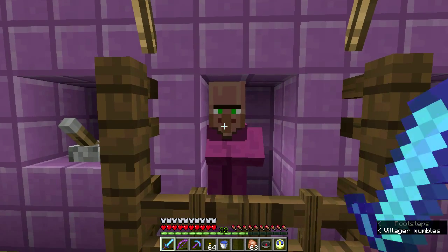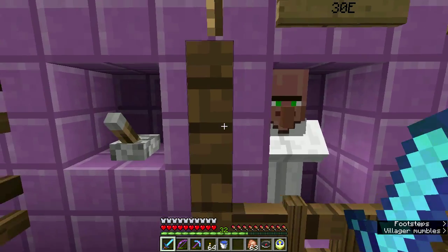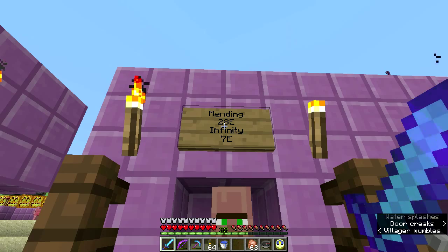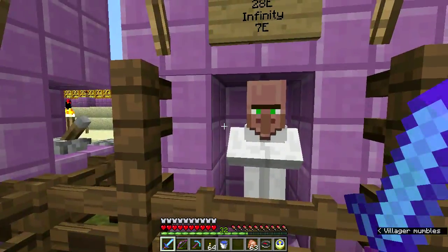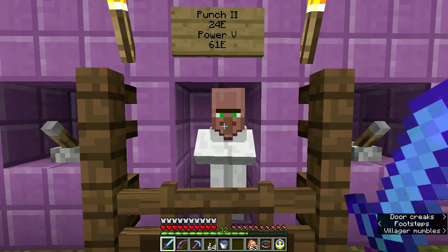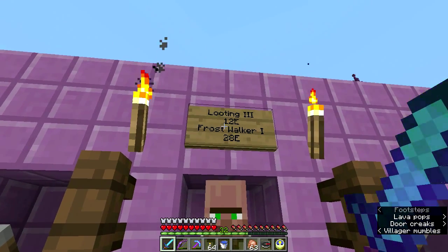I call him Mr. Glowstone. He has fire aspect 1, a frost walker — which is expensive — but I have frost walker boots. Mending! It's pricey, but I have a mending enchantment — I'll show you that in a minute. An infinity for 7. I'm going to keep you for a while. Punch 2 and power 5, which is good for making a new bow — power 5 for 61 emeralds, which is insanely expensive. Looting 3 for 12, which I need to put on my sword — pretty decent.